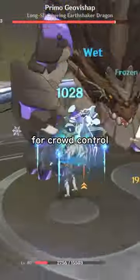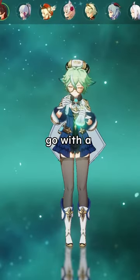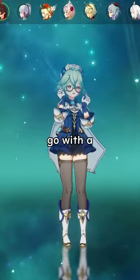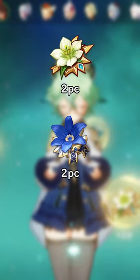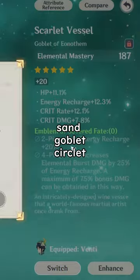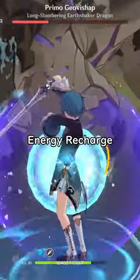These are 4-star characters you need to build. Sucrose is an awesome unit for crowd control and buffering. You should focus on her burst and E. Go with a 4-piece Viridescent Venerer — that's the best option. Or you can go with a 2-piece Viridescent and Noblesse, Emblem, or Wanderer. You should go for Elemental Mastery on the Sands, Goblet, and Circlet. For substats, go for Elemental Mastery and Energy Recharge.